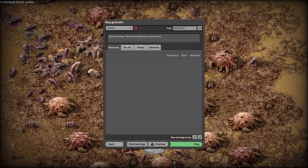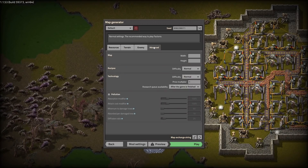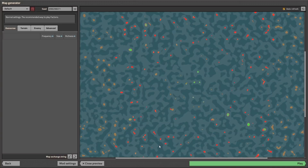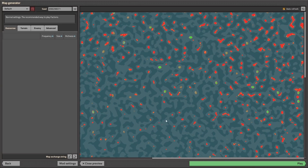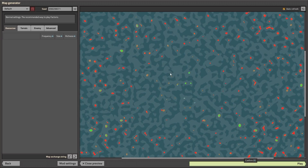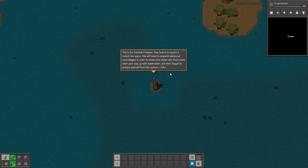Hello guys, it's C-Block Mode. Like you can see, it's quite different than a normal map generator because there are no resources, and when we go to map preview we see this pier. It's an unusual map, but let's press play and see how it looks like.